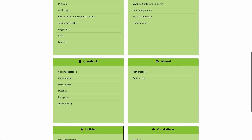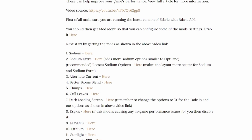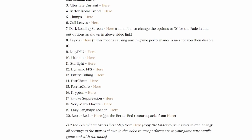With all the other great mods that have been developed for this version, such as performance boosting mods like Sodium, Coal Leaves, Laser DFU, Lithium, Starlight, Dynamic FPS, Entity Culling, Fast Chest, Parrot Core, Cryptum, and Betterbeds.